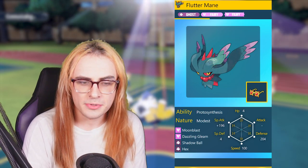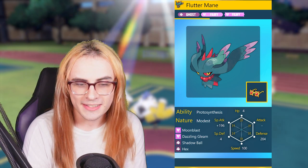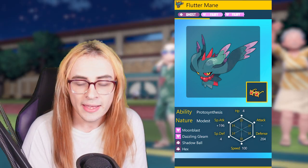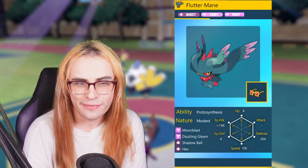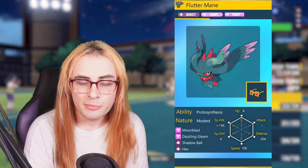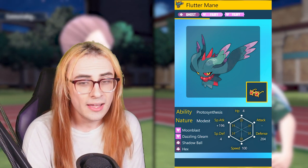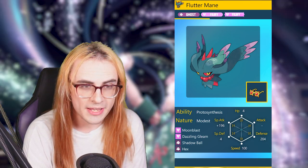We have Fluttermane next with Choice Specs, running Moonblast, Dazzling Gleam, Shadow Ball, and Hex. I'll be honest — Hex was an oversight; this probably should have been Thunderbolt, so if you make this team at home I'd recommend that. I forgot I'm not running Toxic Chain on Pheasantipity. With Moonblast and Dazzling Gleam we have strong Tera Fairy hits, and with Tornadus boosting Protosynth Special Attack, the Specs really helps Fluttermane break everything.